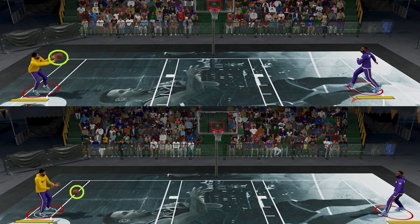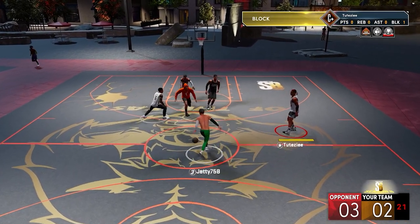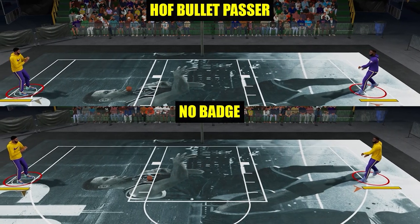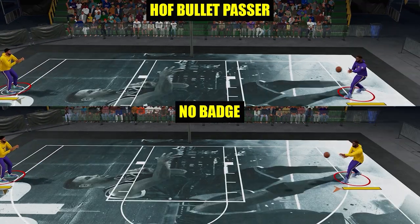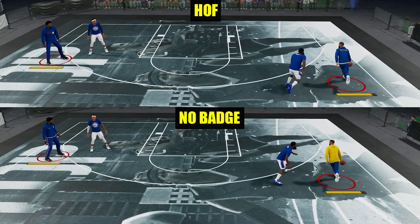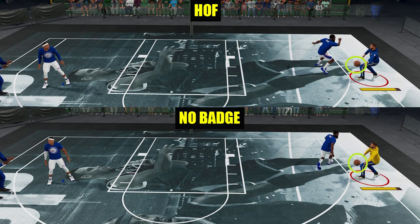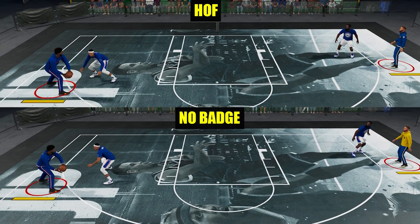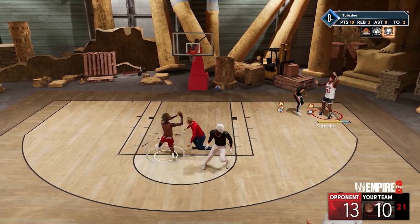Next, bounce passes are boosted by the bullet passer badge as well. I know it doesn't show on the activation, but based on my testing, it is being boosted. Also, needle threader badge doesn't speed up your pass speed — with no badge versus Hall of Fame, it's about the same. What the badge does is it gives you better animations to avoid steals and to land passes on better spots.